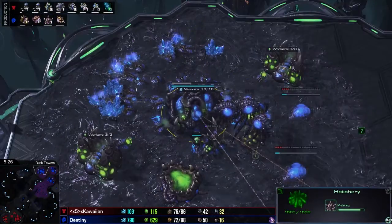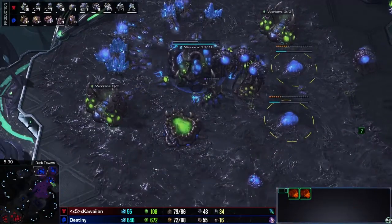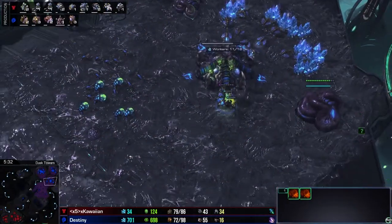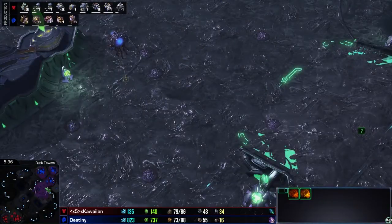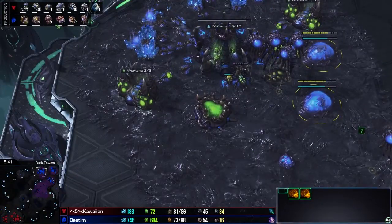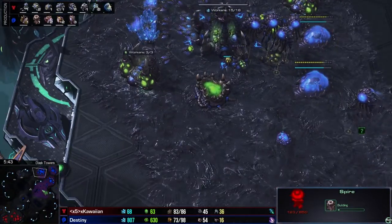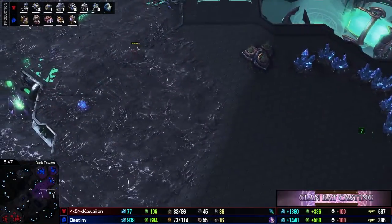We do have the Lair finishing up here. There are two evolution chambers, so there's not that great a chance we'll see Mutalisks. We'll see what he's going to follow this up with — it may even be some kind of Roach Hydra comp. But with this amount of gas, it's got to be Mutalisks. There's the Spire, actually — boom! Predicted it. Called it. Of course, I would have been right either way.